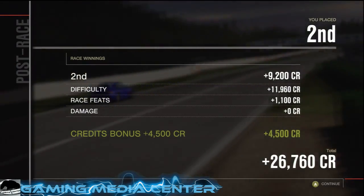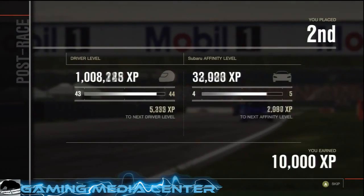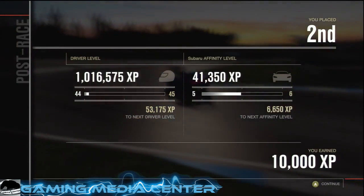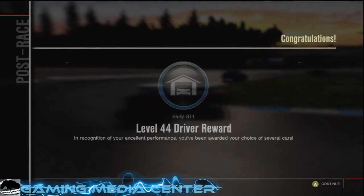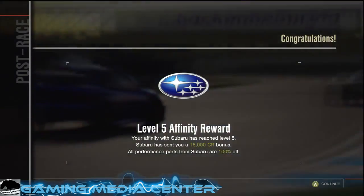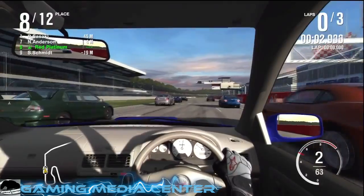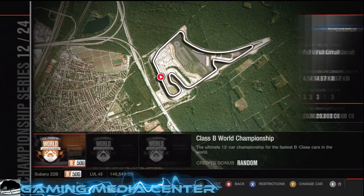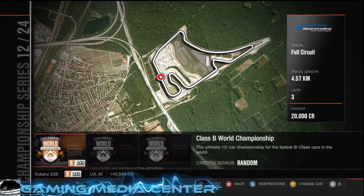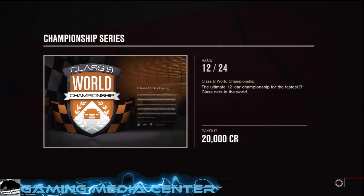The game also features a new ranking system called Car Affinity Level. Basically it allows people to level up brands of cars, which lets you receive discounts on car upgrades. For example, discounts can go up to 100%, so upgrading a certain brand of car wouldn't cost you. One of the game modes that the game provides is the World Tour series. Players are forced to race through tracks in a certain order, and the World Tour brings out the best of racing fans and allows them to test their skills with their cars.